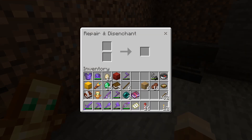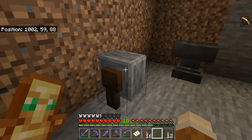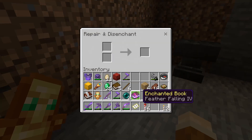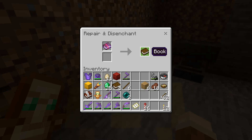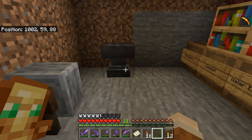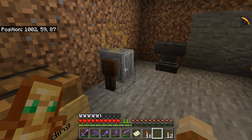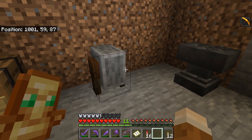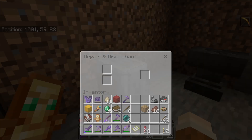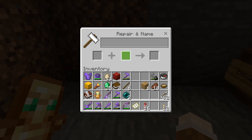Just to finish off, I wanted to show you the grindstone. The grindstone is where you can disenchant things, so if you're not using it you totally should. When you come across old items, chuck them in there and it'll take the enchantment off and give you a little bit of XP. The same goes for any books where you've got too many of a certain type of enchantment — use this and it'll get you a bit of XP back as well.